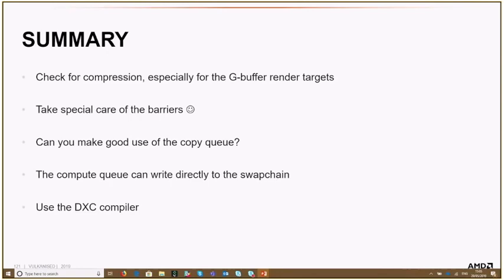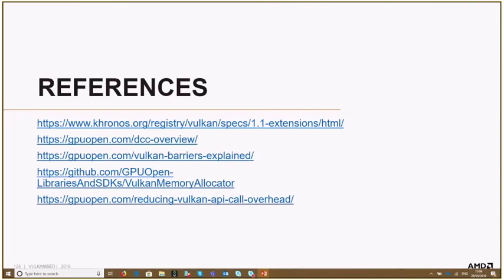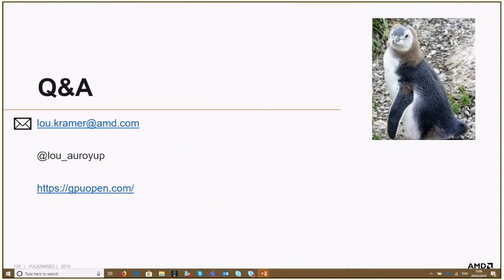In summary: check for compression, especially for G-buffer render targets. Have a look at your barriers — these are really important for performance. Consider whether you can use the copy queue. On Vulkan, you can directly render to the swap chain from the compute queue. And use the DXC compiler for HLSL. Thanks to the amazing team who made this possible, and thanks to the game developers — I can't mention them, but thank you. If you have questions, ask now, write me an email, or ask me later.